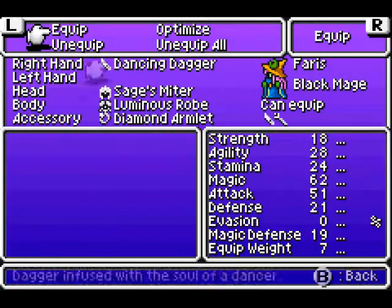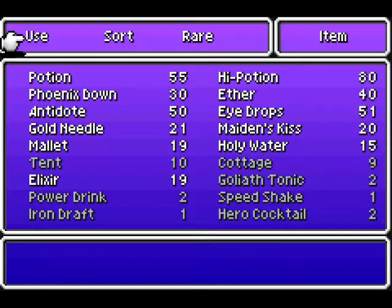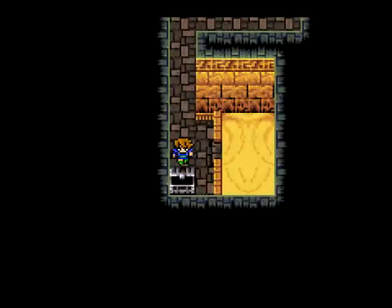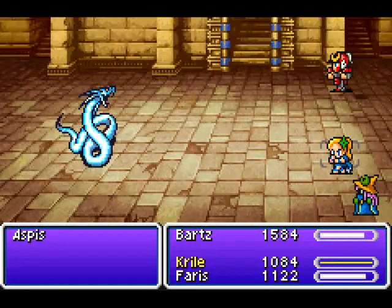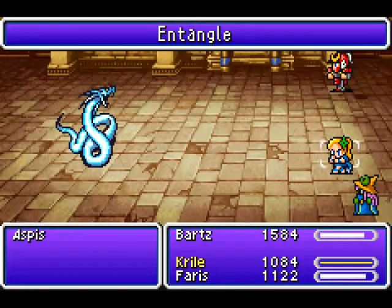A thought just came to me — I have not received the equipment that Lena was wearing. I take that as more proof, possibly unsubstantiated proof, that Lena is in fact still alive. Anyway. Oh no, more snakes. Whatever will I do? Good thing I have like all the attacks, and also they're not even very strong, to be honest. Why are these even here?